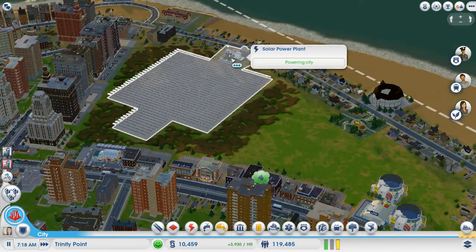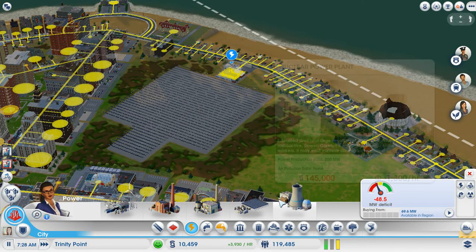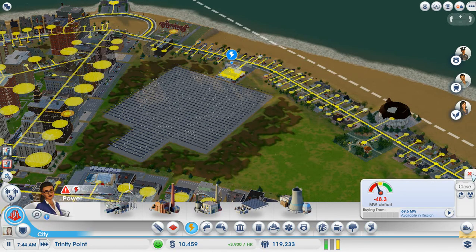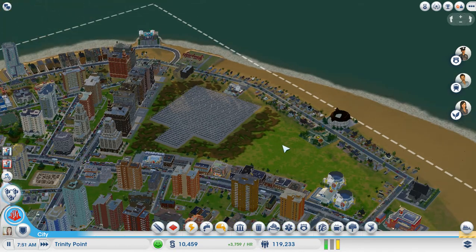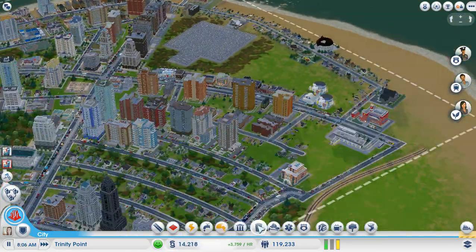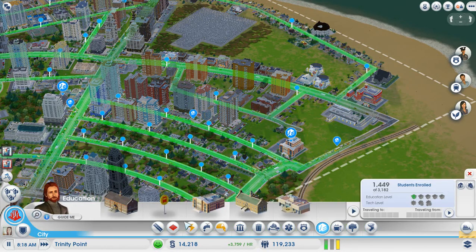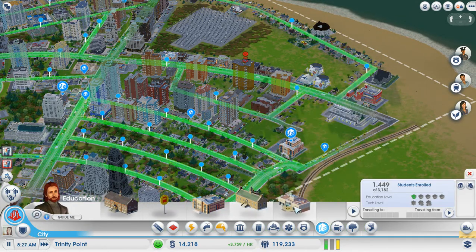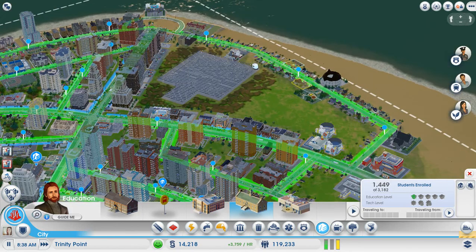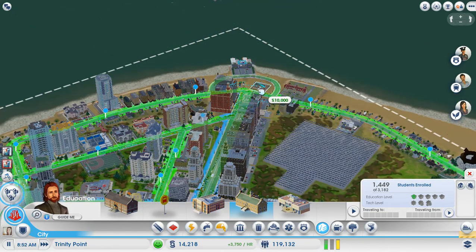I'm thinking of deleting this — I know it's risky. But I'm thinking of saving up. Maybe we should get a community college — that might help as well. There's a public library or a community college. I think we're going to get a public library and just put it here.